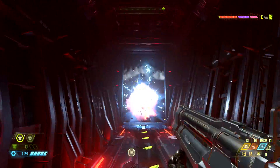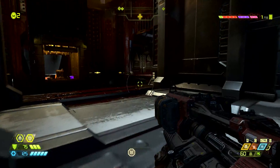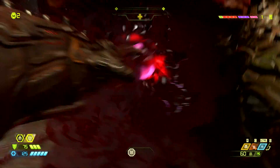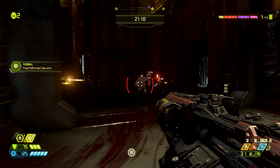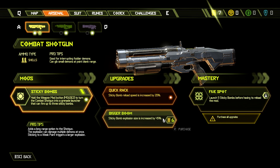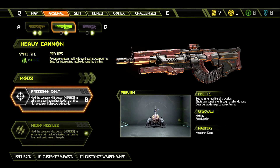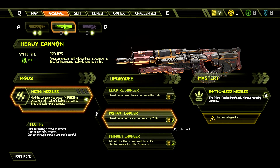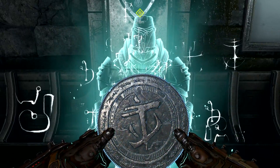Swapping between mods is done with a single button press. Alongside weapon mods are weapon upgrades and masteries. Each node on a level's upgrade bar represents a weapon upgrade point, which you achieve by clearing out demonic corruption and completing challenges. You can spend weapon upgrade points on increasing the effectiveness of a weapon's mods. When you get all upgrades for a mod, you'll unlock a challenge — like blowing up 20 revenant cannons with a sticky bomb — and completing it unlocks the mastery reward, such as being able to launch 5 sticky bombs before reloading your combat shotgun.